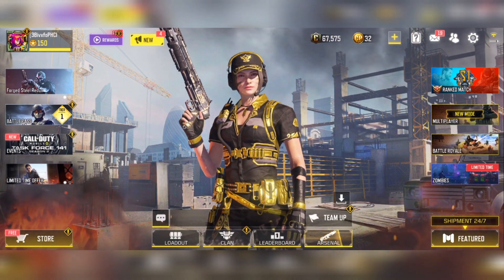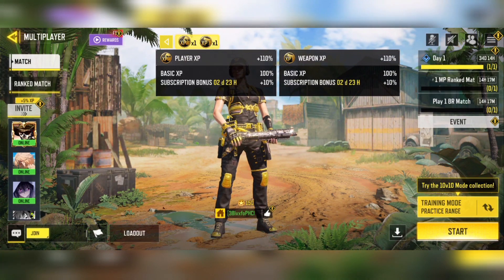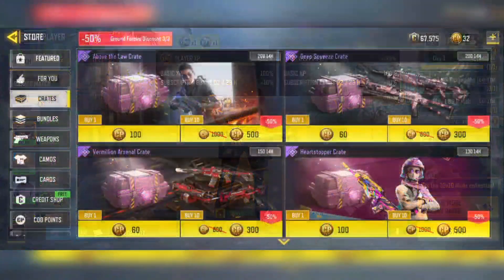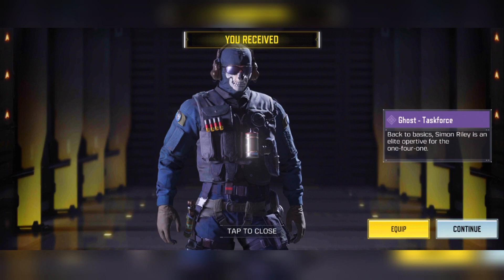What makes me excited to see this character come to global is that maybe one day we might see the black and gold version of Ghost come to global as well. Now, the overall perks of subscribing to the Ground Forces subscription have remained the same: you get an extra 10% player XP as well as weapon XP, 50% off three tank rate pulls, and access to the brand new Season 2 battle pass.